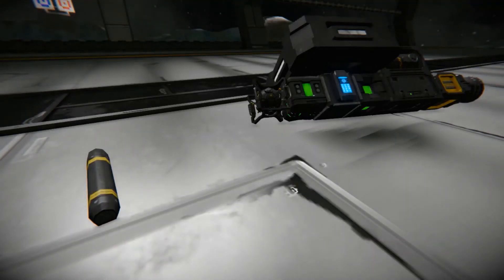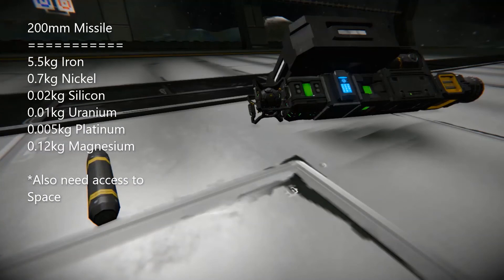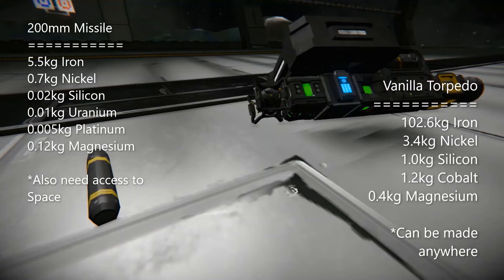Now we are taking a look at cost. I will be putting a chart up on the screen to explain the amount of materials it takes to create one of each of these items. For the 200 millimeter missile, you will need access to space in order to get uranium and platinum. Other than that, it is a fairly cheap item to make. Now my torpedo is going to cost you a bit more iron than normal and more than three times the amount of magnesium. However, you can get the materials anywhere and all you need is an assembler and a refinery.